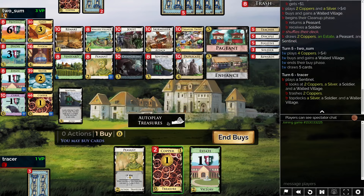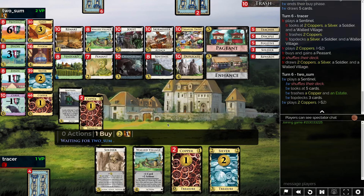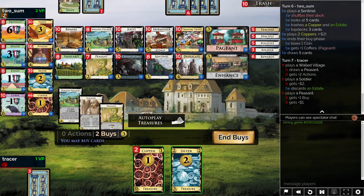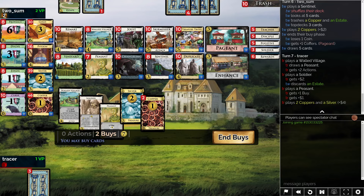We're getting plenty thin, I just don't know if it's proven to be that rewarding. I will really, really hope to draw one of these terminals. Maybe we just add a Walled Village and maybe we buy Pageant right here. I'm not sure we really want to be supporting another Peasant, and eventually I'm thinking we're going to get a card token on Walled Village just because we're going to end up with plenty of them.